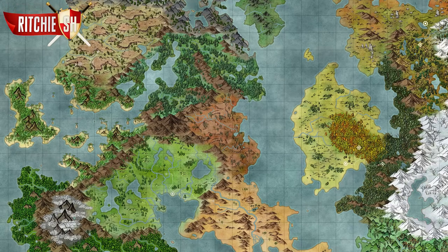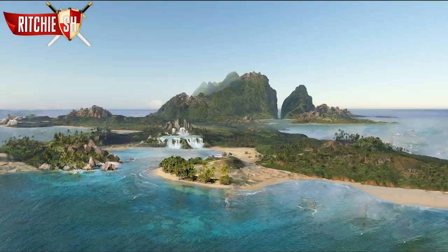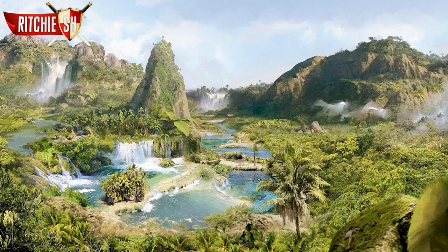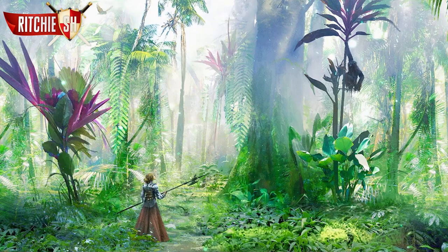Moving on and jumping into the world map, we get our first look at a new tropical biome through some new concept art. And as you can see, this area looks absolutely gorgeous and hopefully pretty exciting to explore. Some of these shots have a very piratey feel to it, with ships sitting in the coves of these tropical jungles, which would be really cool to explore in the game.